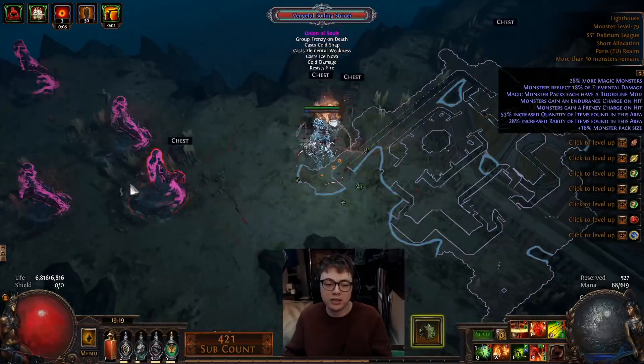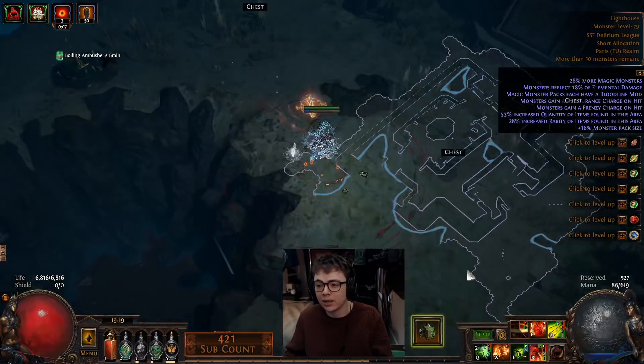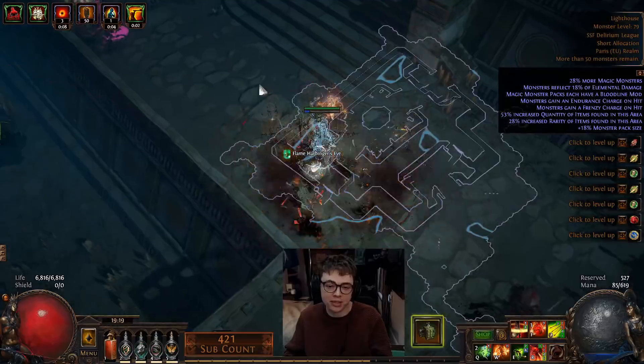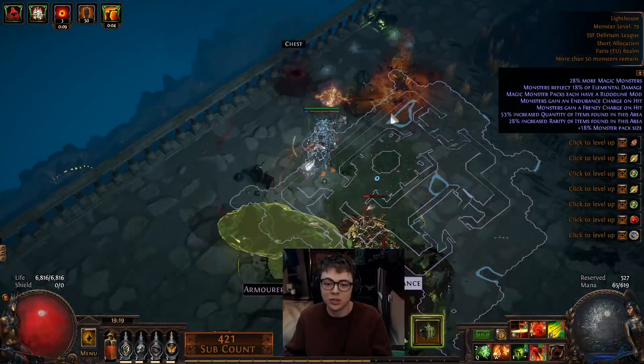I'm just doing this as an example that you can play this with nothing, because I've had a lot of people saying 'Taki, you can't play this in SSF, you don't have the bow' or 'you don't have the helmet.' Taki, why aren't you using the helmet? I would like to use the Snipe Elysium helmet — it's a very powerful helmet. I don't have one because I play SSF. There's lots of very cool things to this build. Do you need Rislava's Coil? No. Would you like Rislava's Coil? Yes, it's very strong.